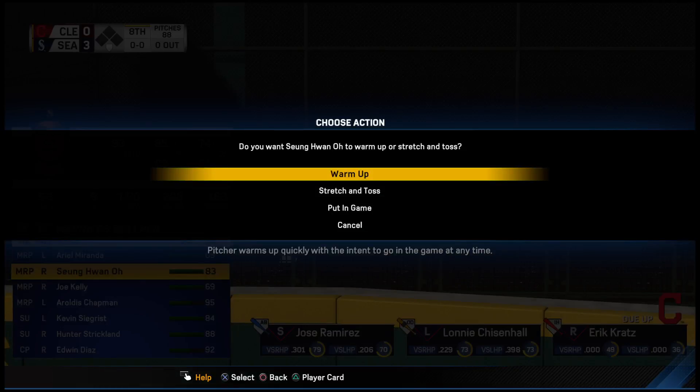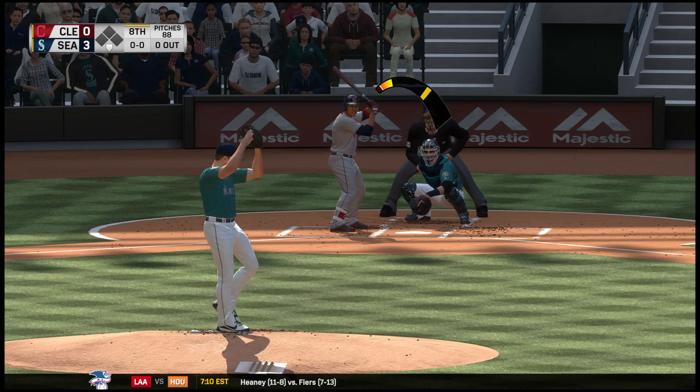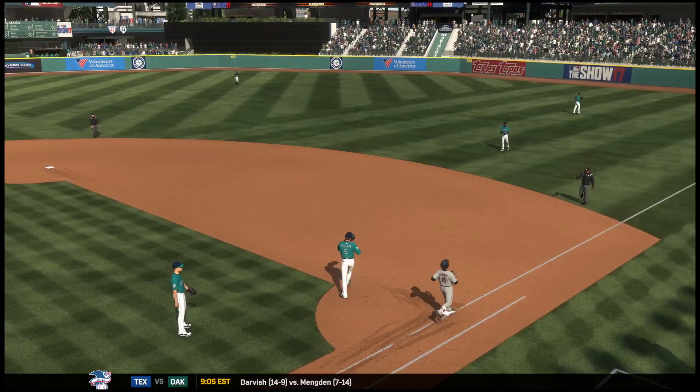Leading off for Cleveland, third base. Now there's action in the bullpen as their closer starts to get loose out there. Bounce to first — Freeman is up with it and takes it to the bag himself for the out.